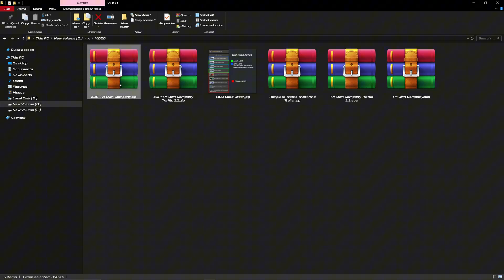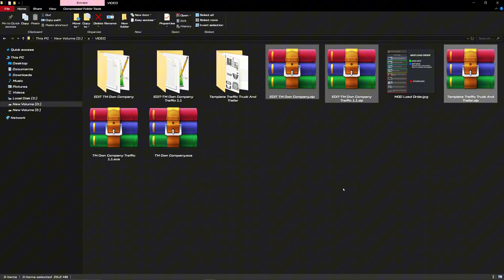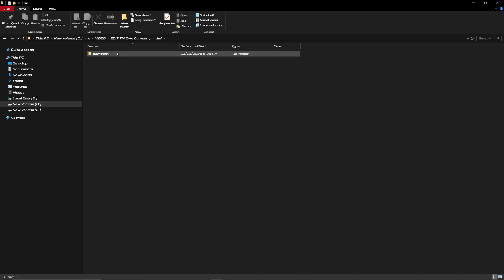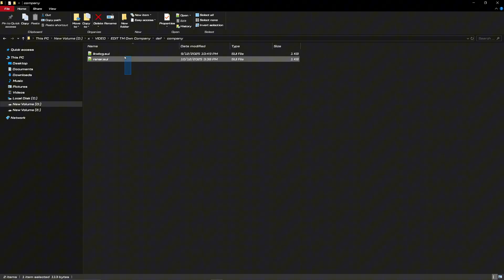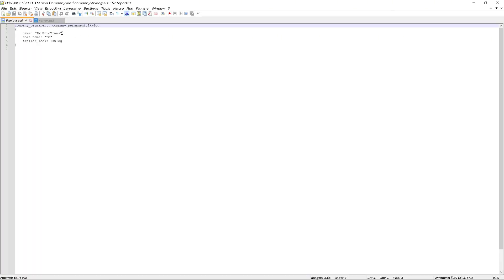Let's start by extracting the three zip files — the two edit mods and the templates zip. Select all three, right-click, and choose extract each archive to a separate folder. This is important. Go into the extracted editmowncompany folder and navigate to the df folder. You'll find two files: lkwllog.sue and renar.sue. Open both of these using Notepad or Notepad++ for a better experience. Find the name tmurotrans and replace it with your own company name. Don't forget to change the sort name line as well. Do this for both files and save them. You've now successfully renamed the warehouse companies to your own.